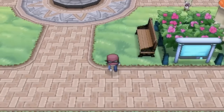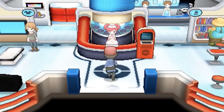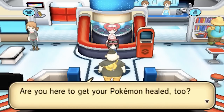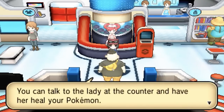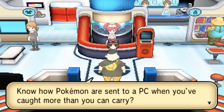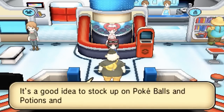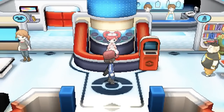Next up is something a little odd because it was cut from international versions of the game but remains present in the Japanese version. When you visit a Pokemon Center on your birthday, a cover of the song Happy Birthday would play, but due to the fact that Happy Birthday was under a weird copyright battle around the time of Pokemon X and Y's release, it was removed from international versions and replaced with a music box version of the Pokemon Center theme.